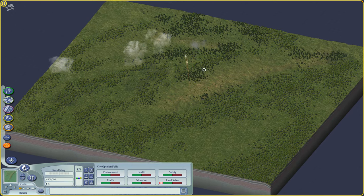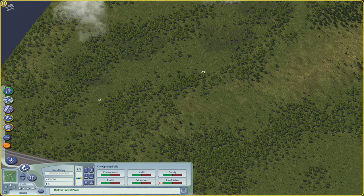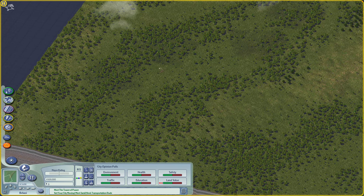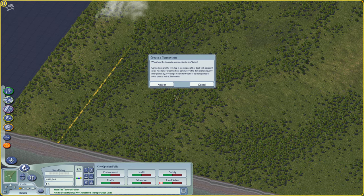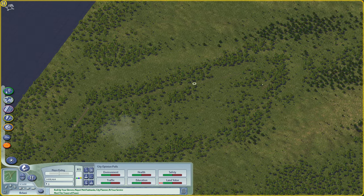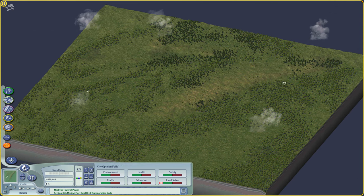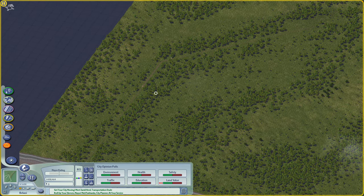I'd like to start by placing our main network first. I'll be choosing a railways network — press T to select it — and then connect it down here, and add some diagonal networks like that, so that later we can extend this through the diagonal and connect it outside the city. For now this should be good enough because we are going to build around this area first.